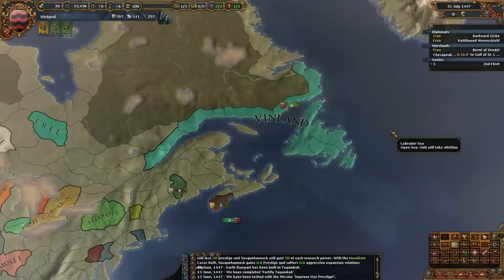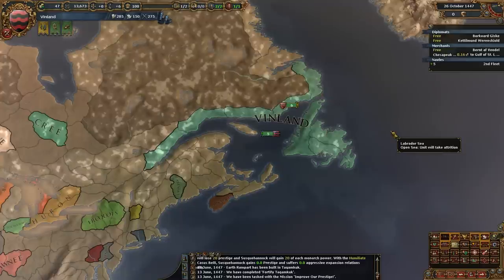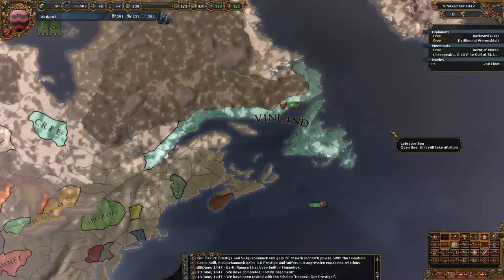You could avoid building forts because you want your supply limit low so invaders take more attrition. It makes sense if you build a corridor through your nation with really high forts, then you can march your armies through that corridor. When the enemy comes in, they don't really care about supply limit — the enemies will siege up everything. So on those corridor provinces they won't take very much attrition. But on the other provinces you can just leave them with low forts. Yeah, that makes sense.